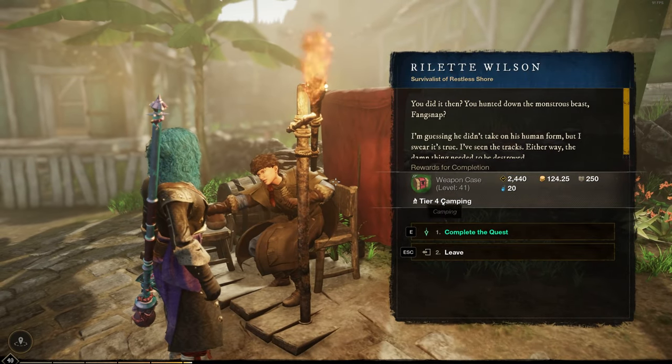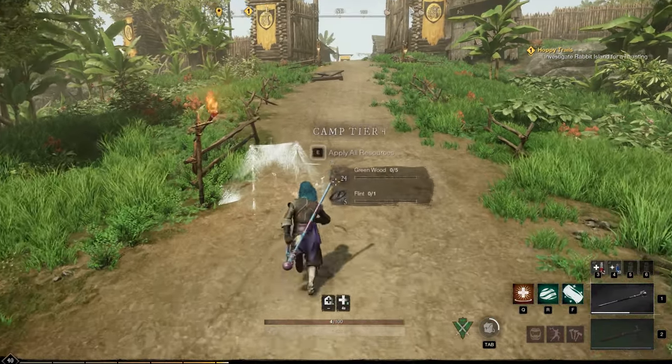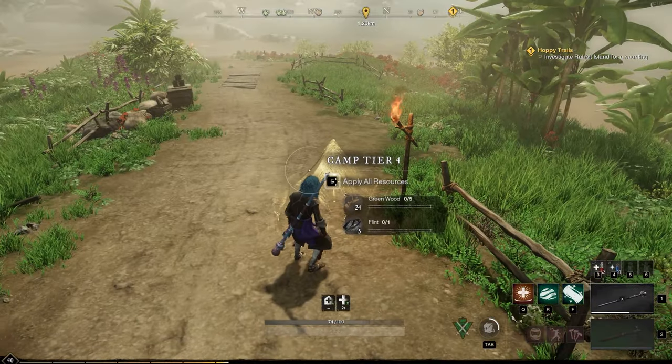Once done, turn in the quest back to Roulette, and then you'll be able to craft your tier 4 camp.